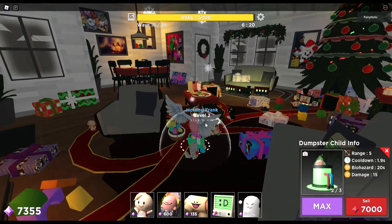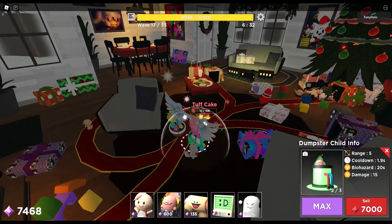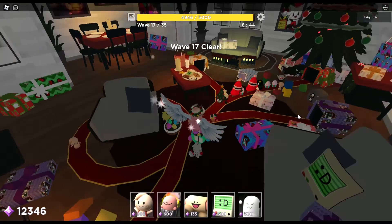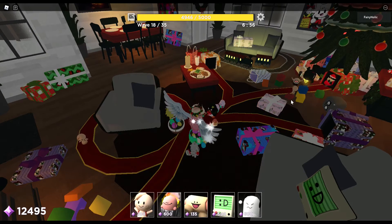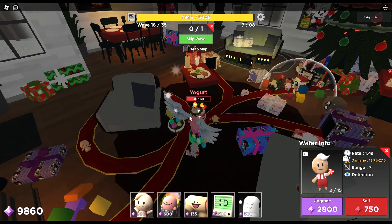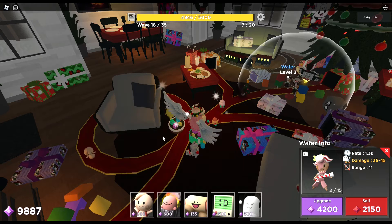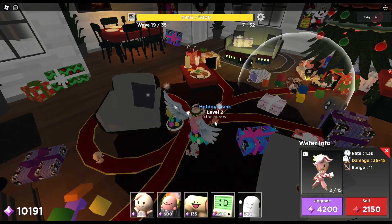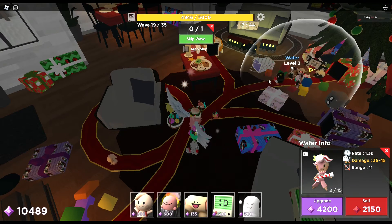So the towers you need are: wafers, dumpsters, hot dogs, bites, and spectra. I didn't have time to use my spectra boost, but if Wafer is right near the end and you've got money, go for that spectra boost because it'll make all your towers stronger.